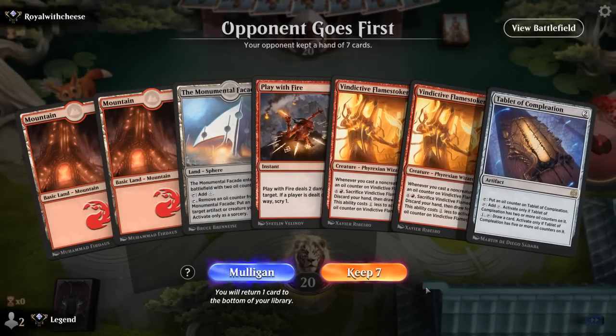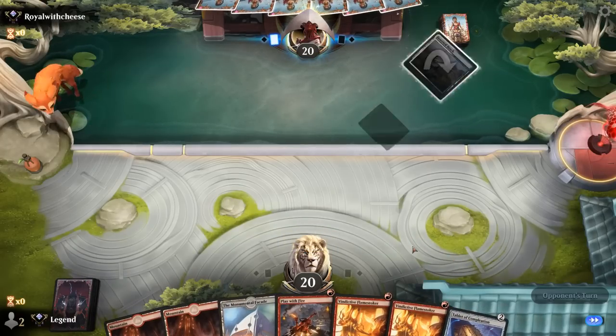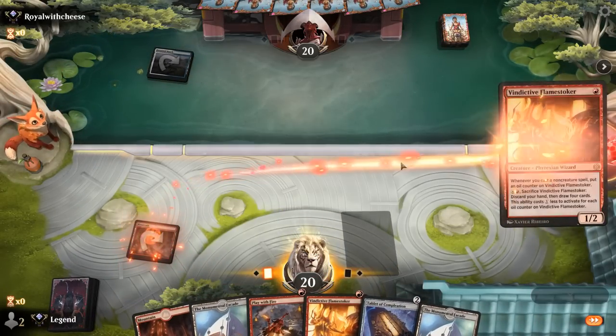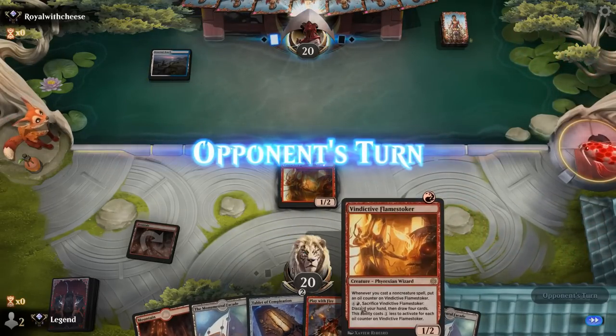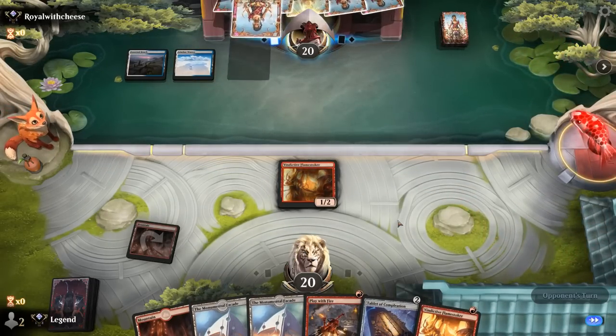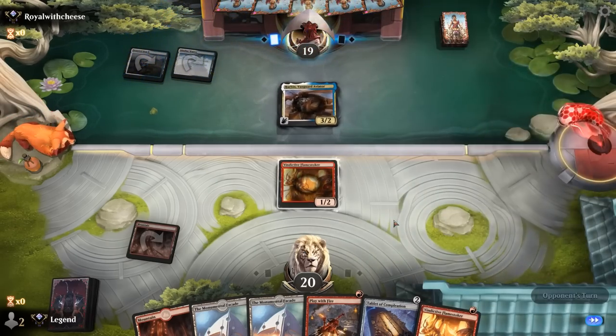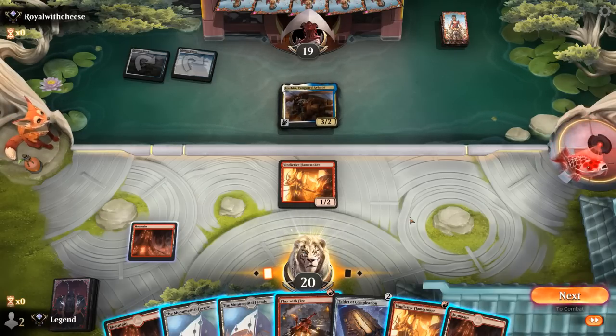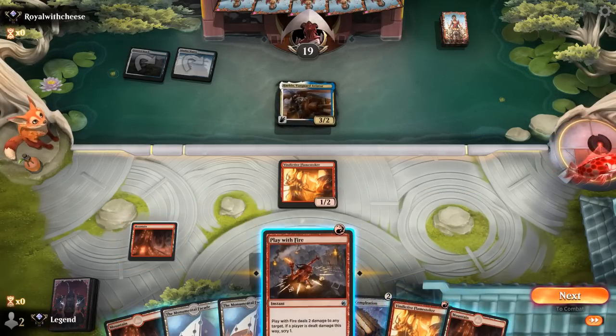Okay, we're on the draw and the hand seems decent — Flamestoker with a few cheap non-creature spells. Facing Blue-White — could be Control, which is a tough matchup, especially if they have answers to artifacts. But no, looks like Soldiers. Could play Tablet, or could play another Flamestoker into Play with Fire, then next turn Tablet with maybe a counter from Facade.